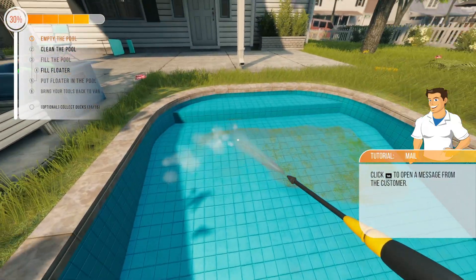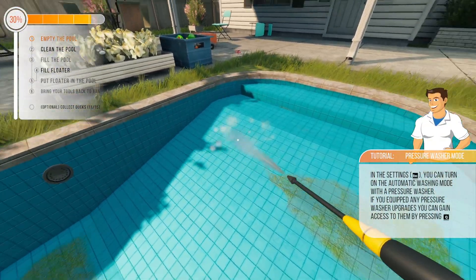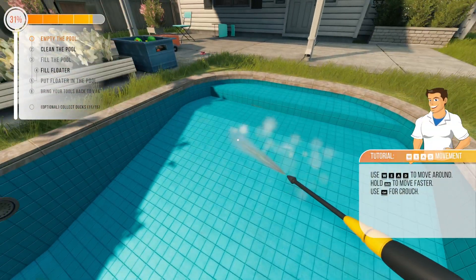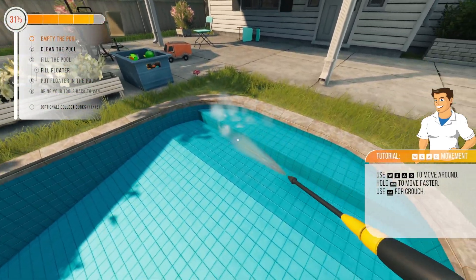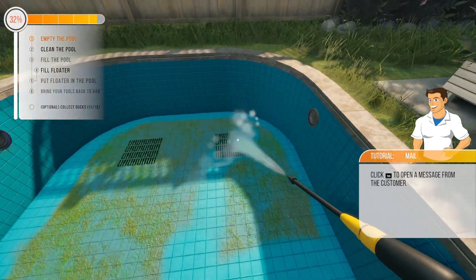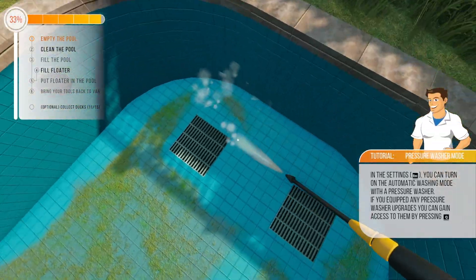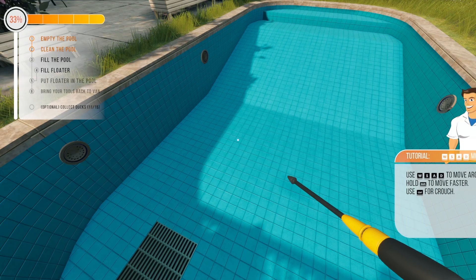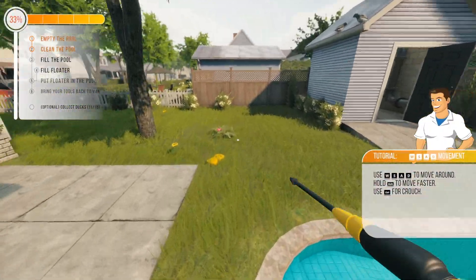Look at this — nice and spick and span, shallow end of the pool. We're almost done here. Here's a view of that pool cleaner's vision where it kind of lights it up for just a second. It says it gives it to you every 10 seconds. See all the dirty spots I'm leaving? At some point it's just going to go ding and be done. We'll do these grates because I know those count. See there? There was a huge section down here in the deep end and it just finished it — I wasn't even close to being done. But I'm done now.